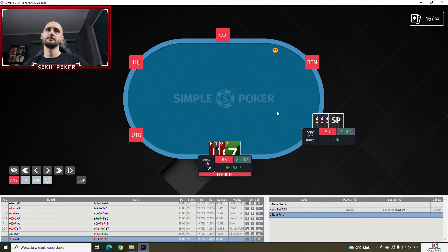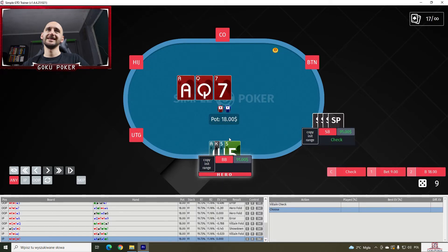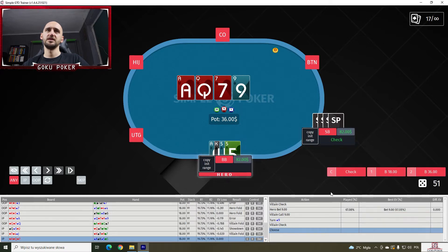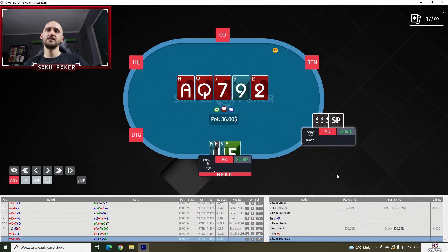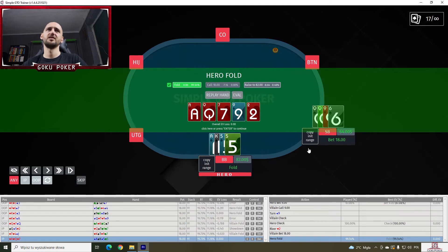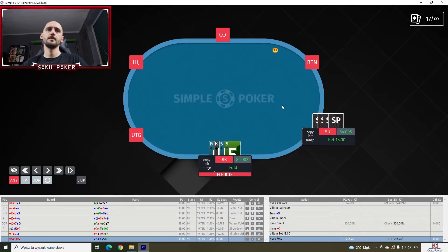Ace-king-five-five on an ace-queen-seven, all hearts. I think we bet half pot here to see where we are — yes, 67% of the time. Now we check on the nine. On the river when the villain leads, what do we do? Do we call with a pair of aces and king kicker? I don't think so. Yeah, we cannot call here.